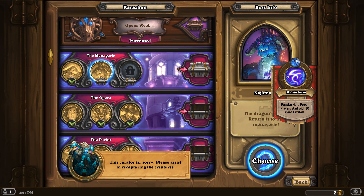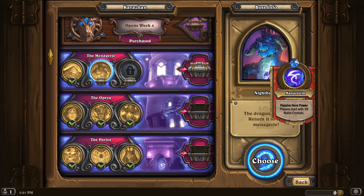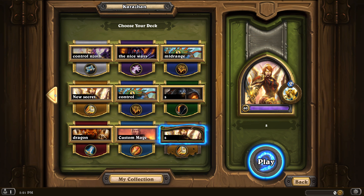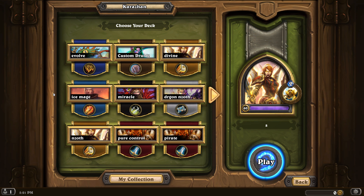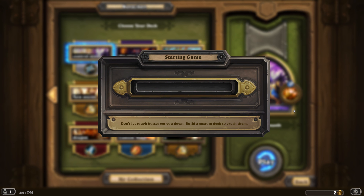The Curator has been beaten — easy, nice. The most OP card of the set. So the Curator is sorry: 'Please assist in recapturing the creatures.' Both of us start with 10 mana crystals.